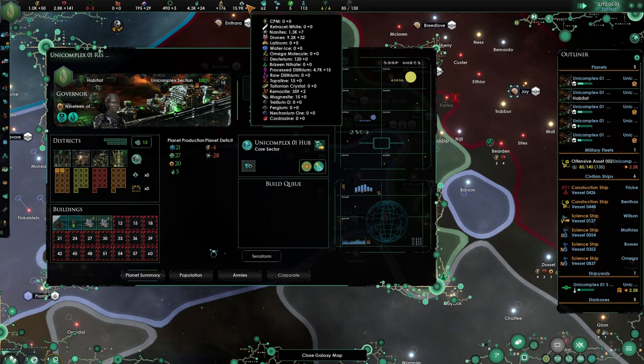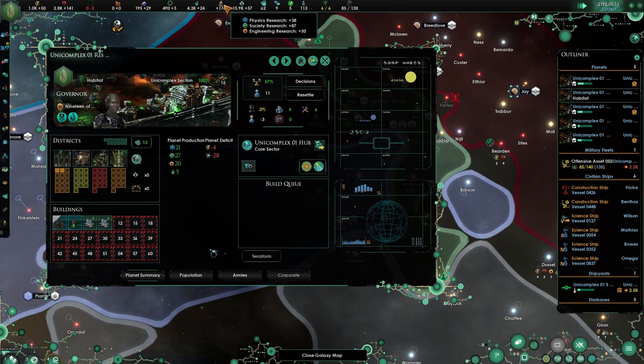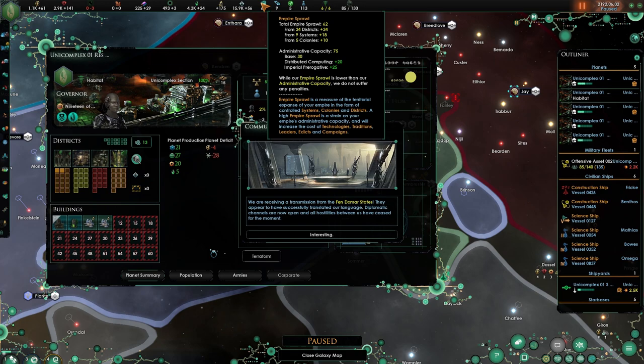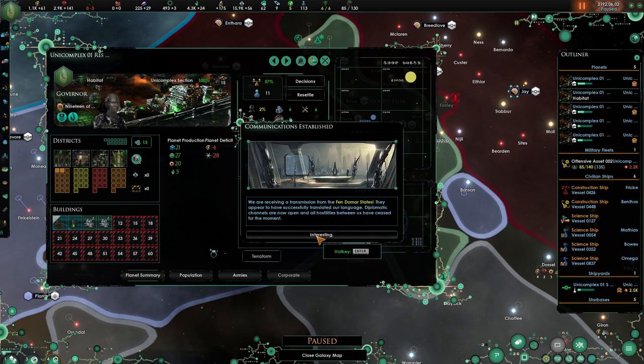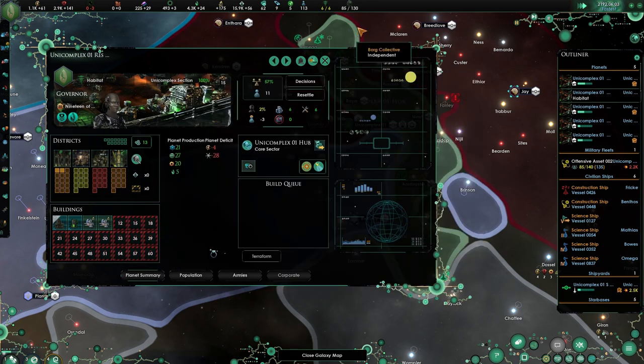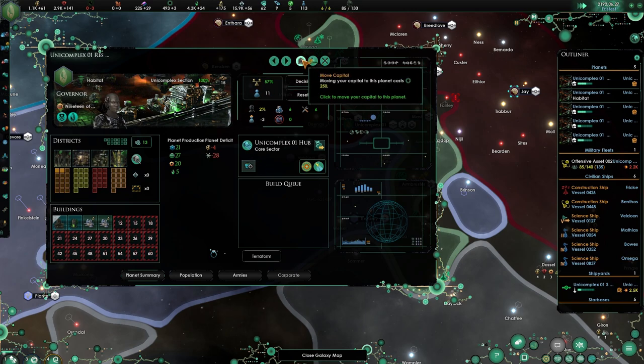The research is slowly going up. We have a lot of catching up to do. But we're still way within our Empire Sprawl — it's going up to 90 and we're on 62. Communication has been established by the Vendormar Estates, which we're finding irrelevant.